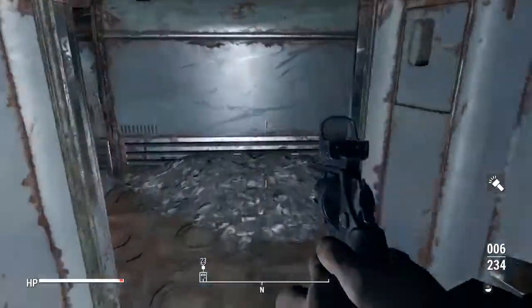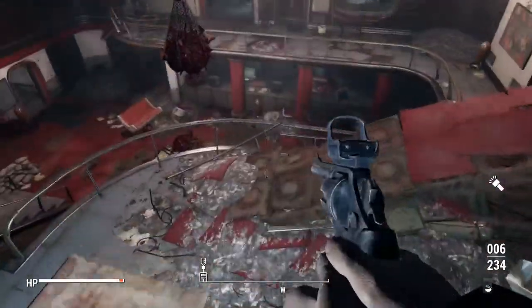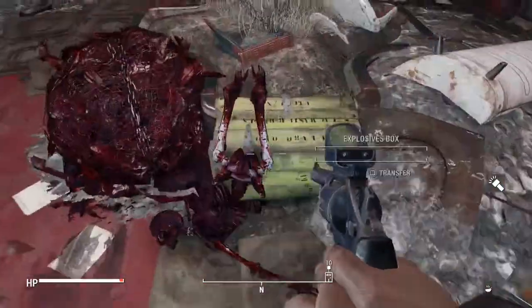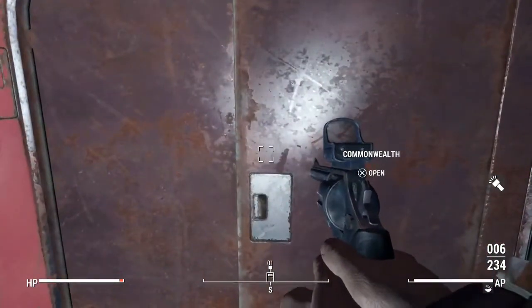So, how do we get out of this place now? I am thoroughly confused. Oh hey, here's the entrance, a.k.a. the exit, depending on your philosophical perspective. All righty, I will see you guys back at the HQ of the Railroad.